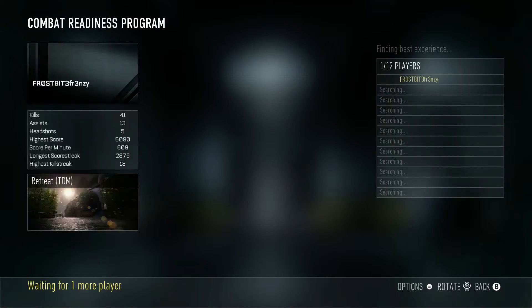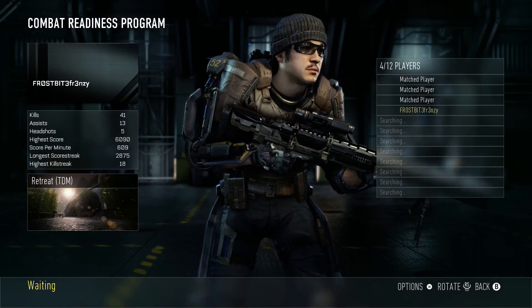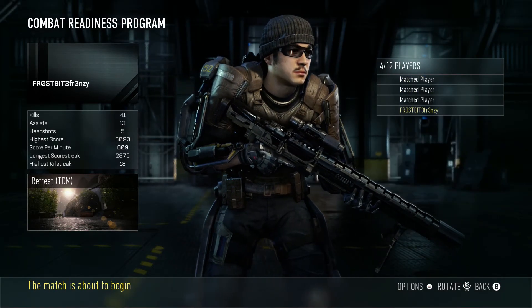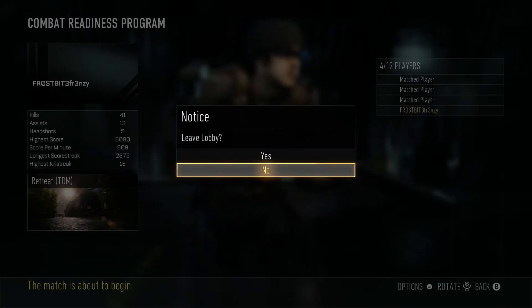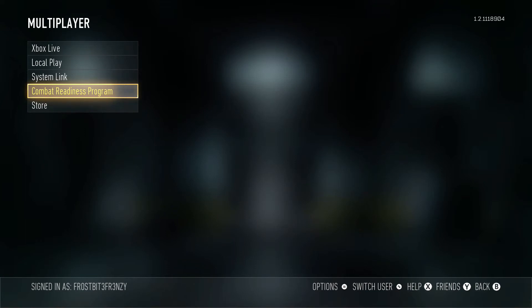You go to the multiplayer option within the main menu and go to the Combat Readiness Program. As you can see it is searching for other players — I'm not sure whether they're AIs or not. If you notice in the left-hand corner, I'm going to back out here.